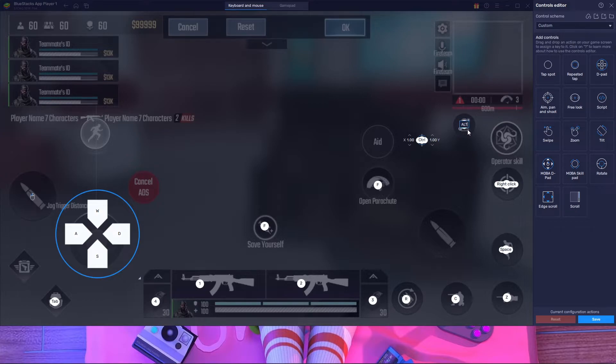For marking the enemy I'm going to use Alt, because in Warzone Alt is for marking enemies so it's very easy for me to remember. For operator skill I'm going to use E. For opening the map I'm going to use M. I think that's everything we need.